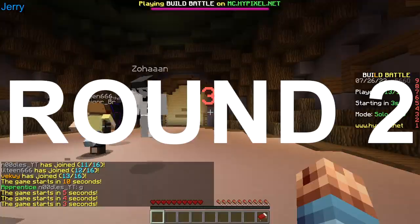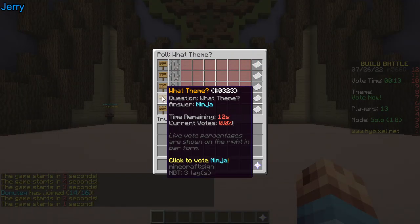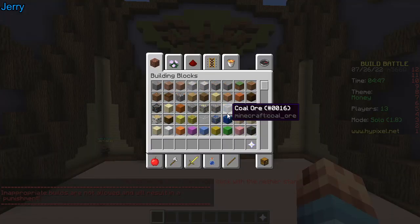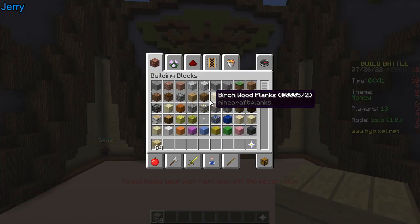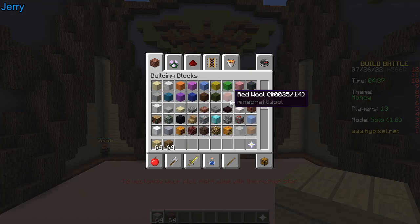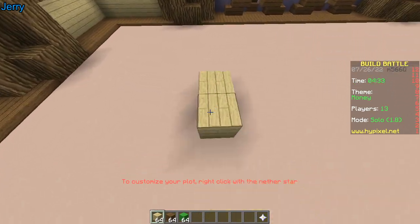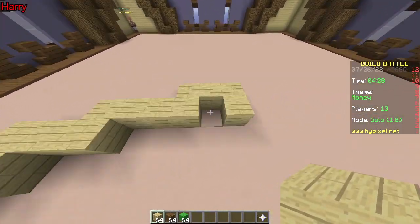Second round! The options are: beach, money, tooth, ninja, potato. We pick money. Which block should we use? Birchwood plank, and spruce wood. Lime wool. Now we make a bag of money. I can already predict his build is gonna be bigger than mine.